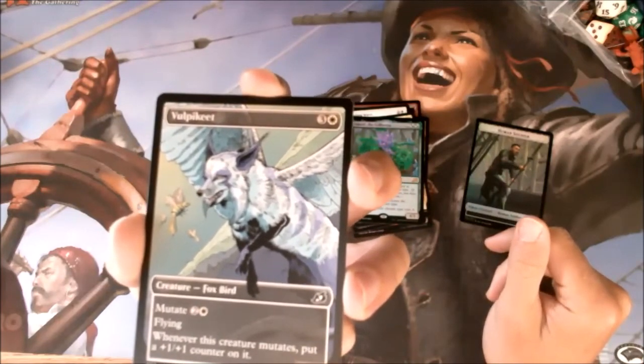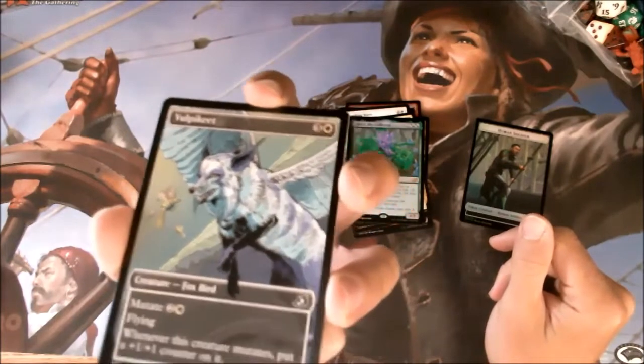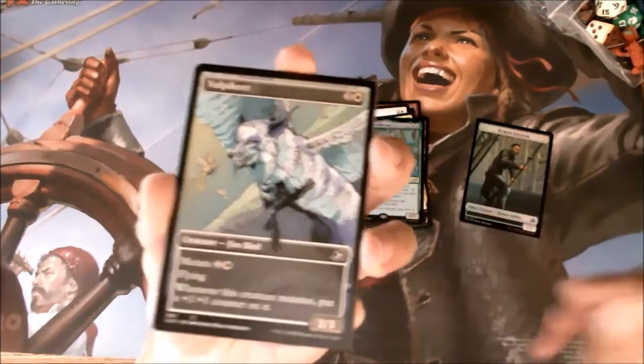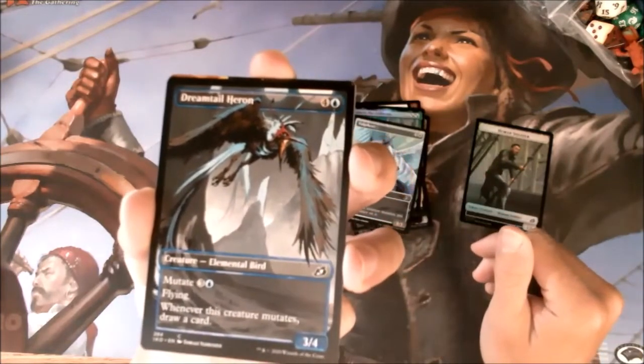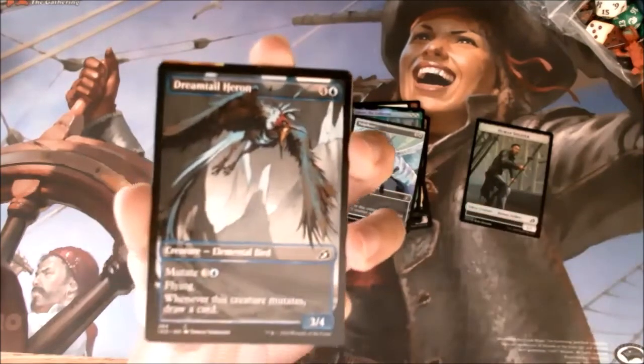Alternate art Foxbird — having a chat with a bee. Mutate and get a counter, becomes a flyer. Seems strictly okay. Elemental Bird — mutate to draw a card. Good effect, high mana cost. Four set effects.